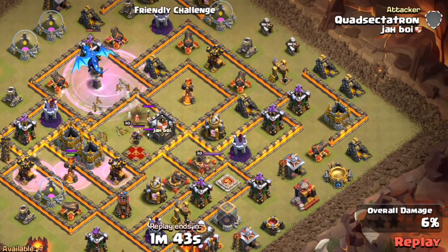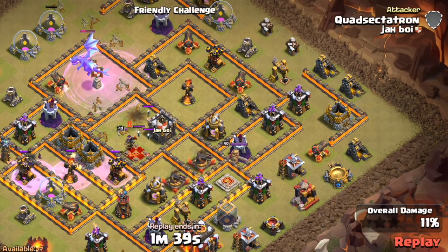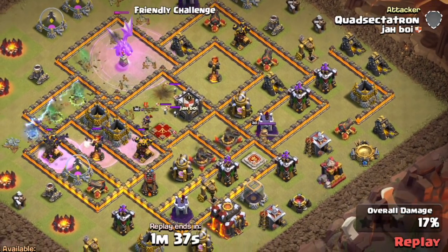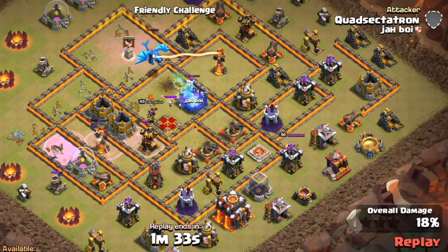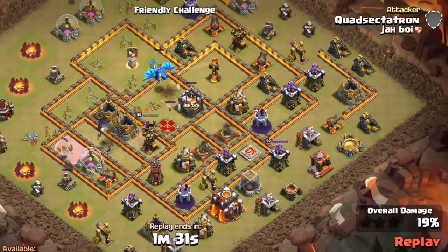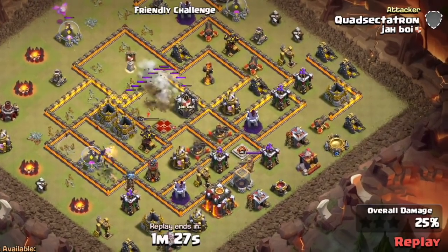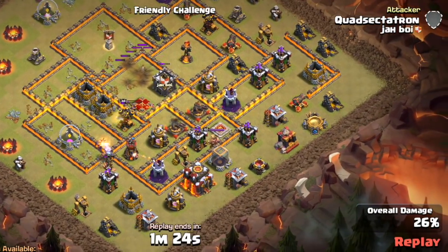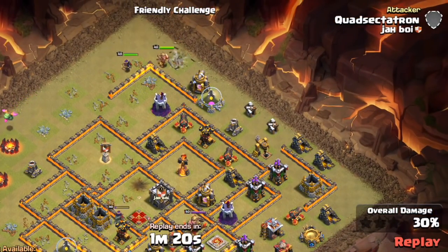We're only going to show one attack because it's so obvious how well it works. We use the Electron — which is the Electro Dragon, Balloon, a clone, and a rage — to take out the middle. Then these bat spells take out one air defense, the Inferno Tower, which is pretty big for just four spell space, and takes out a cannon as well.